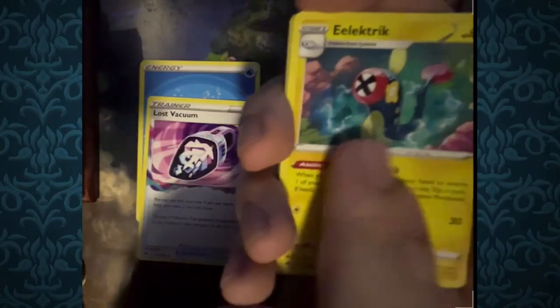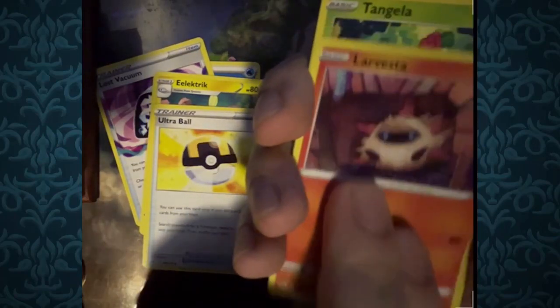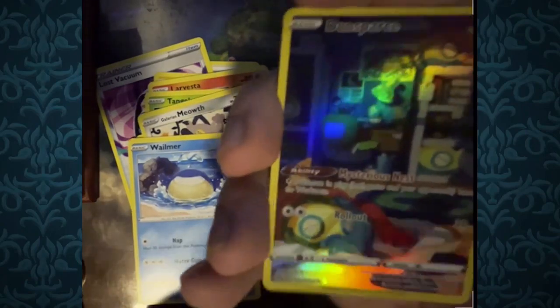Next pack — prediction: Fire Energy. It was Water instead. Loss Vacuum, Electrike, Larvesta, Tangela, Baltoy, Galarian Meowth, Whalmer, and Dunsparce — look at all the Dunsparce, that's so cute! And for the rare, Rayquaza V. Very nice. They've been giving us some really nice cards, especially in terms of art. That Dunsparce one is really cute.